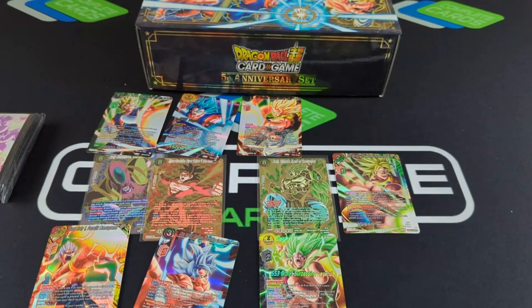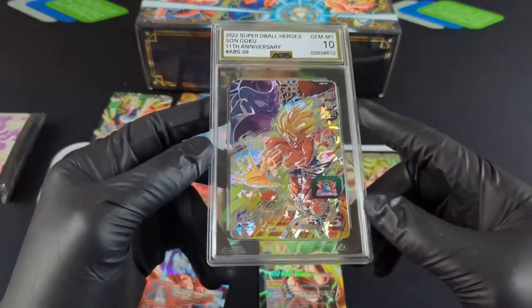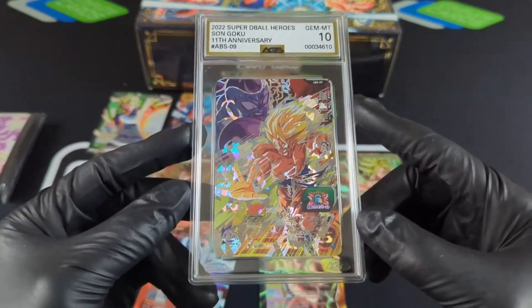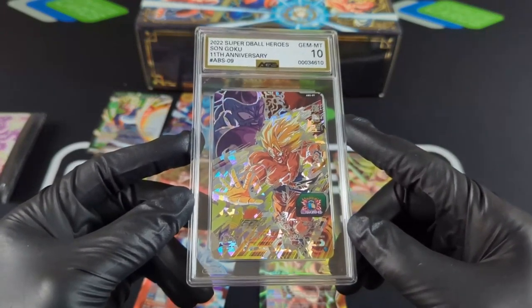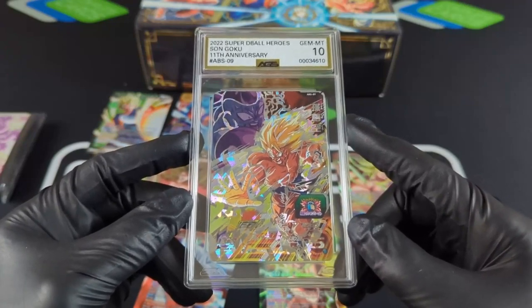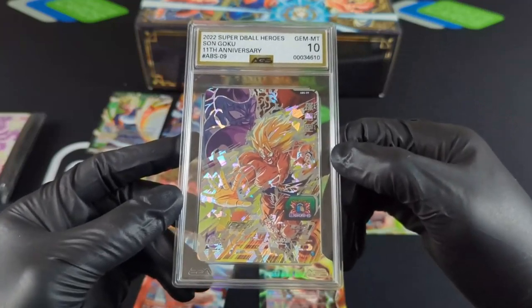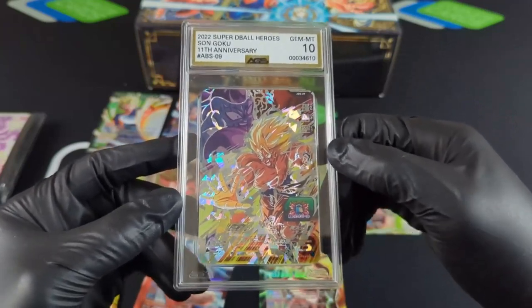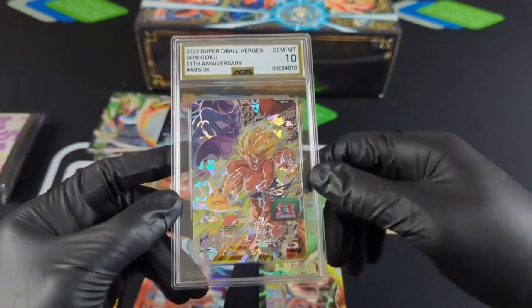We're doing our first ever Raz. It will be for this AGS graded Gold Label Super Dragon Ball Heroes 10 — Goku vs. Frieza on Namek. You can take the number and put it in AGS to see the subgrades. Super fire card. I like the gold with the Super Saiyan-ness. I think it's pretty fire. Yes, we'll be doing a Raz for this.